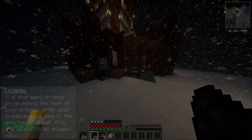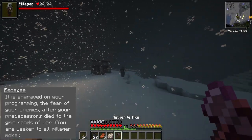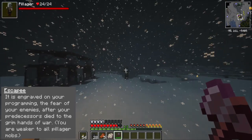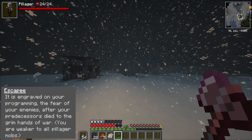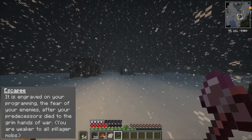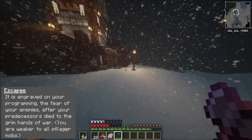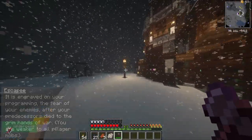The next ability is Escapee. It's engraved in your programming — the fear of your enemies — after your predecessors died to the grim hands of war. This ability makes the Steve5 origin weak to pillager mobs. The lore behind this is because my relatives were pushed out of their countries because of war a few decades ago. It's a nice call to my ancestry.